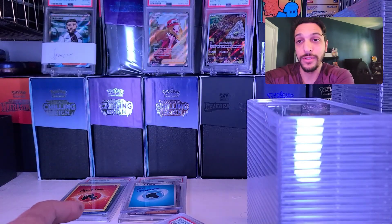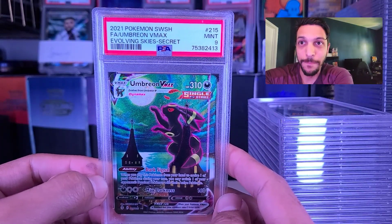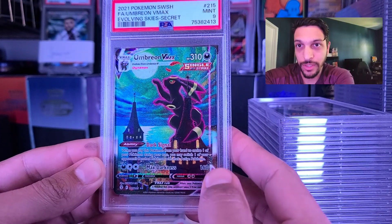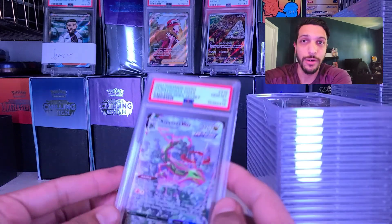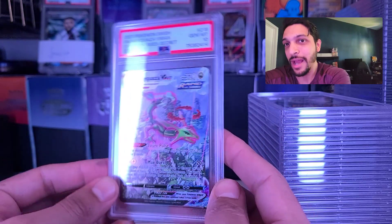Here we go, last two cards. The amazing Umbreon from Evolving Skies — we knew this one was a little off-center, so we got the nine on it. And to finish the sub, congratulations — you're getting the 10 on the Rayquaza VMAX. Gotta love it.